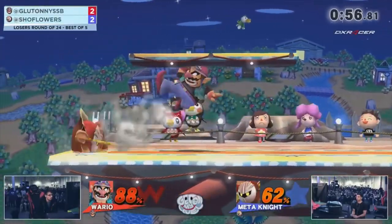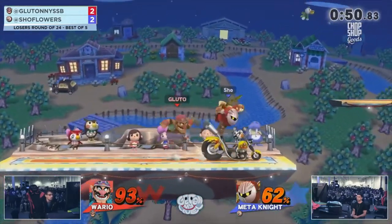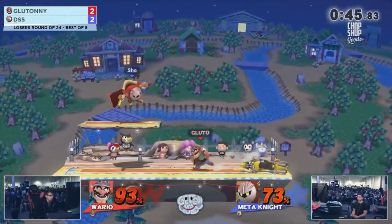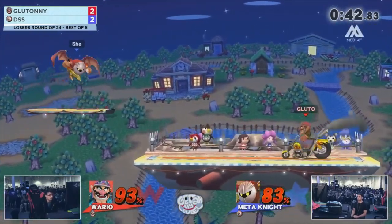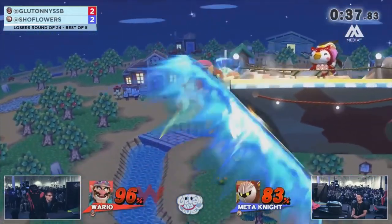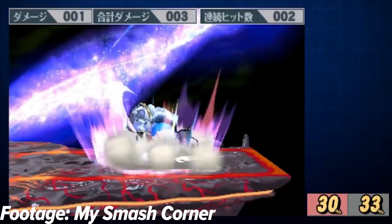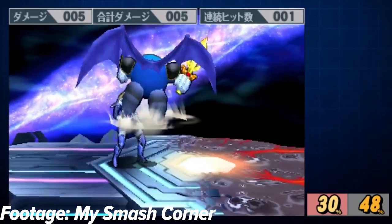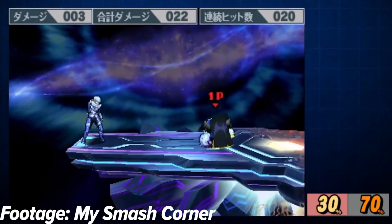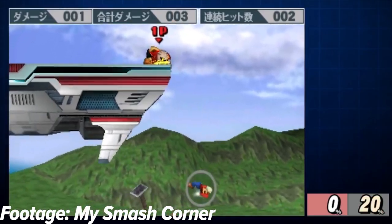During the transition from Brawl to Smash 4, Meta Knight would undergo a series of drastic changes. The range of his attacks would be significantly reduced, his frame data would be toned down to reasonable levels, and they would completely remove gliding from the game, converting the loop of Shuttle Loop into a second hit into which the first hit would combo, most of the time. With the release of Smash 4 3DS, it would appear that Meta Knight had been gutted — by gutted, we mean he had all of the makings of a Smash 4 top tier, but his hitboxes were just not exactly where they needed to be, to put it lightly.